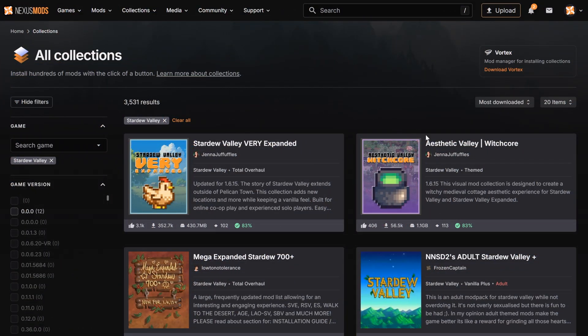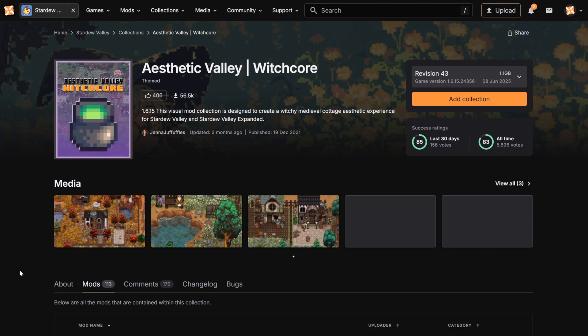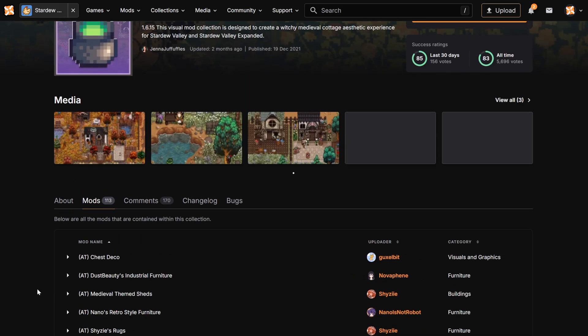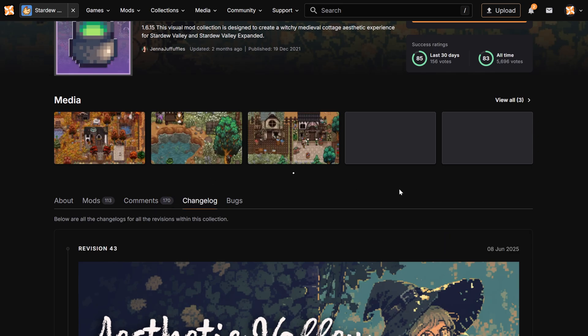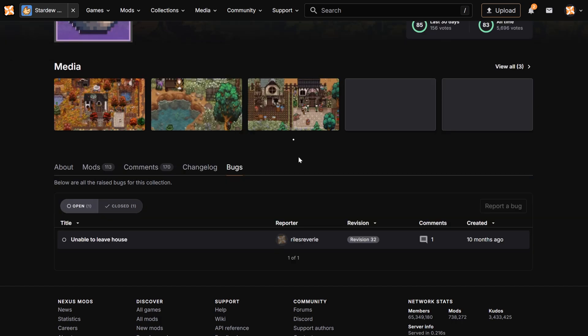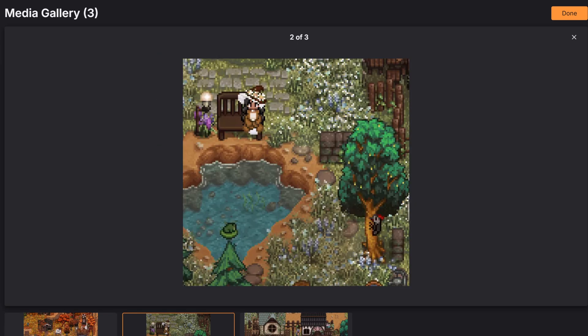Click on a collection to view the details. Here you'll see more information about the collection, such as installation instructions, a full list of included mods, a comment section for discussion, a changelog for the creator to note what changes were made, a place to report bugs, and screenshots or videos that show you what you can expect to see.